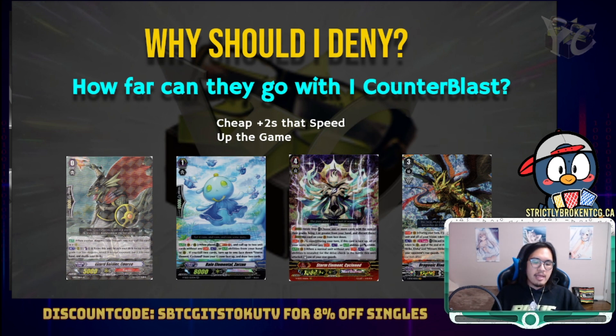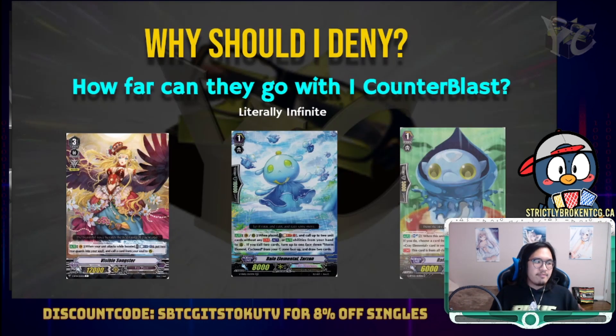The last example of how far they can go with one counterblast is literally infinite. Zisro has put out a video for the Visible Songster loop — for a low amount of counterblast, you can loop an infinite number of tags, pushing from zero to game via just one counterblast and the ability to recycle countercharge via Tier and Zazon. However, if a deck does whatever it wants without counterblast and any counterblast they use is for low quality card conversions — such as counterblast draw one — I would not choose to damage deny in that case, since they don't really progress their game state heavily with that one counterblast, and each damage I sneak in early game is damage I don't have to deal with in late game when both players have farmed their hands up.